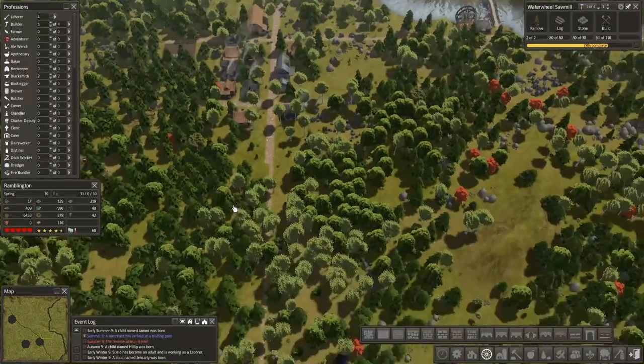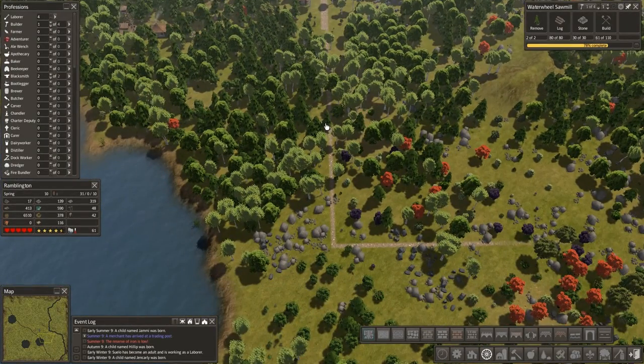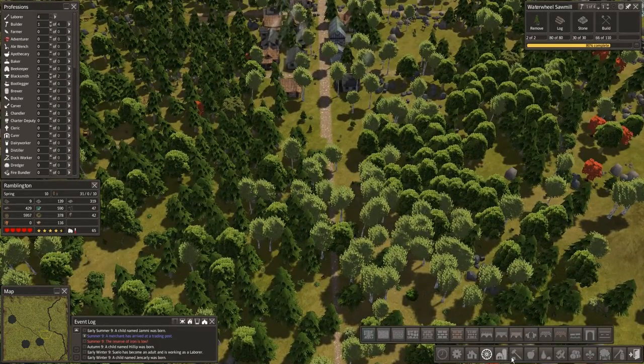That means we're going to need a cemetery soon. Where do we want the cemetery? I'm thinking a crossroad right in here, and a cemetery right there. In fact, maybe the church can be in this area as well. Let's put a chapel in.